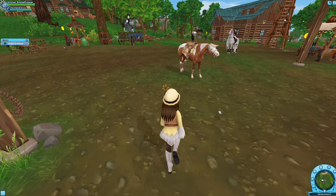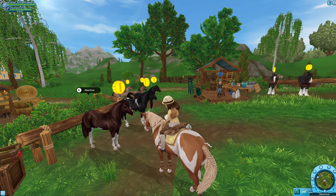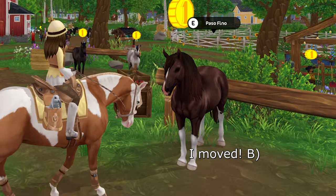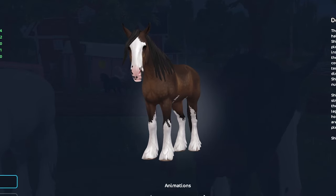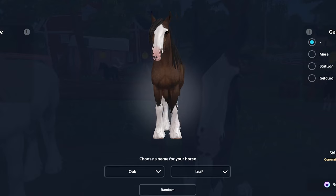I've got the horse. Now I'm gonna go to Steve's farm because that's where the Shires are. I've noticed that this Pasofino horse used to be from the app, but now it's in Star Stable. This is the Shire that I want to buy and I love all the animations of the Shires. It kinda looks really majestic. I'm gonna name him Oak Leaf.